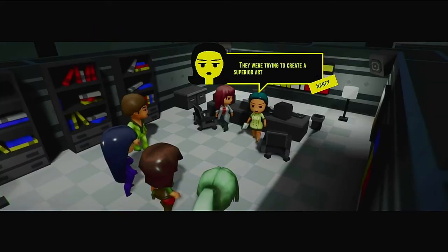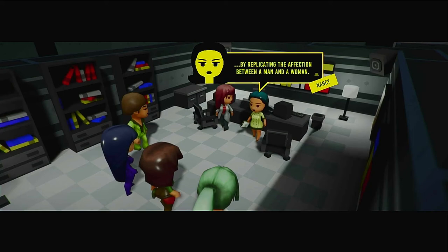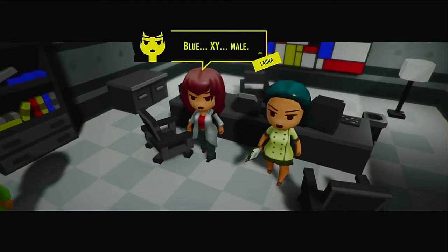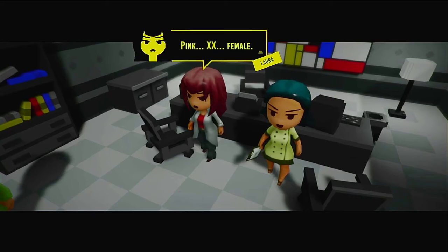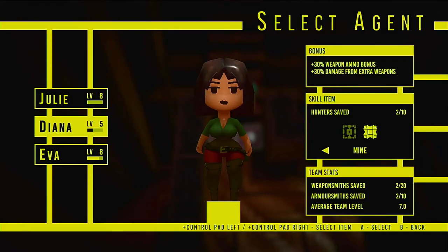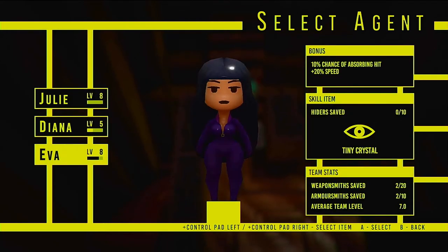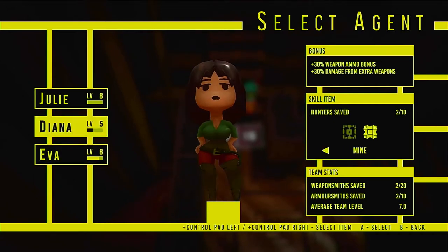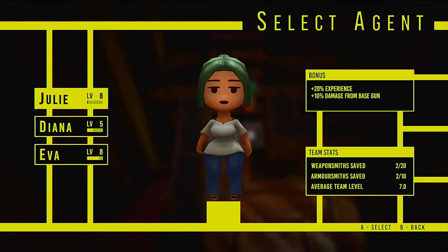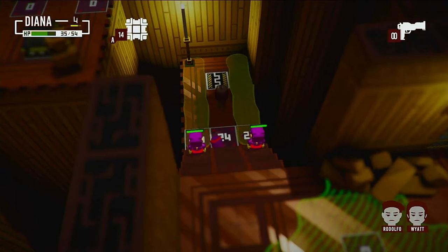The developers of Robophobic have done a decent enough job building up the sense of atmosphere through the story, which is played out through small cutscenes between each mission. As you progress through this soap opera scenario, six new agents are introduced into the story that become playable characters. Each of the six agents have their own playstyle, strengths and weaknesses, and special abilities, although they do all use the same weapons, so nothing is really different on that end.